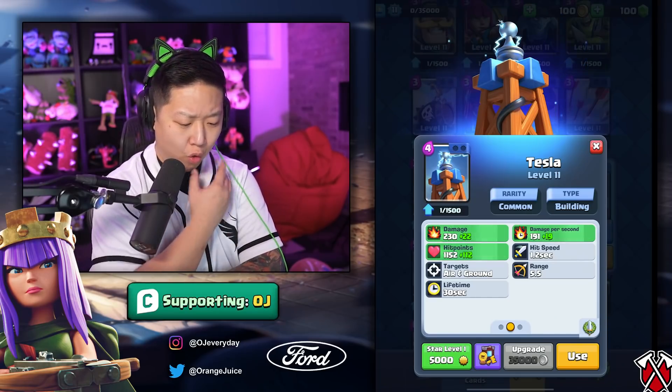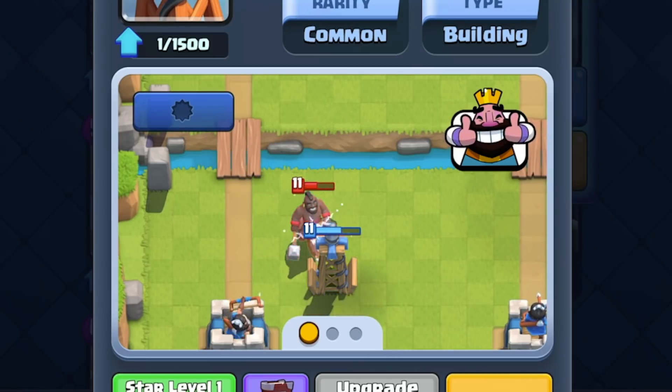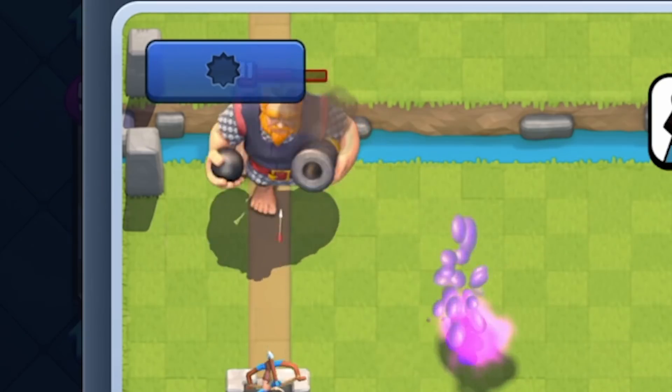Tesla's hit speed is decreasing by 9% — going to 1.2 seconds — that's roughly 20 less damage per second. You can hear it; it's slower. It's going to have a rough time countering Minions now, and it's going to take one more hit to take out Balloon or Wall Giant.